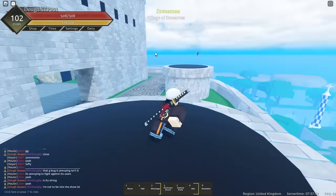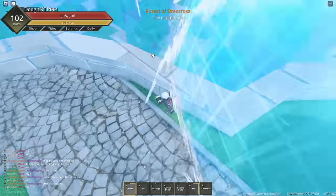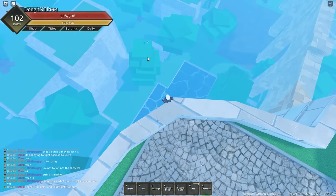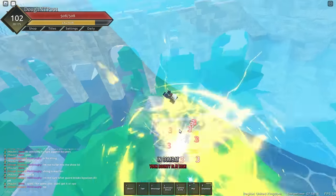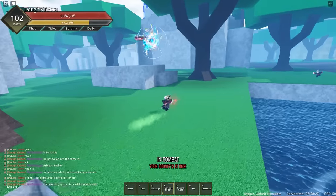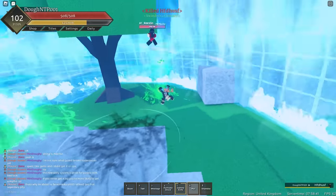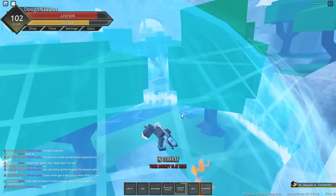That's basically it for the showcase — time to start fighting people. This room is so broken in PvP. The biggest problem is setting up the initial room. There are a lot of players here. I'm going to use my room to full extent, hold it as much as possible, and teleport over there. Let's use this — okay, the fourth move you don't need to be in the room for, which is nice.